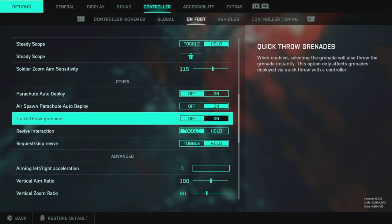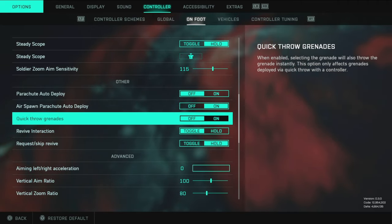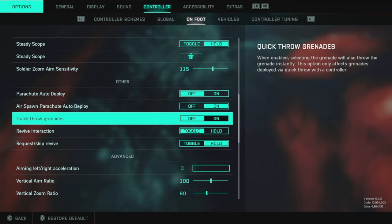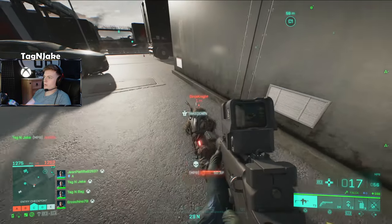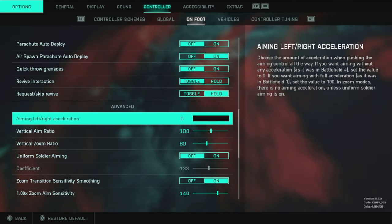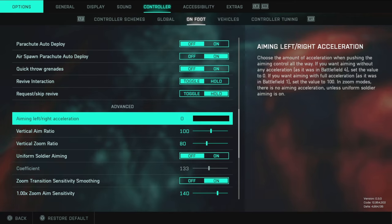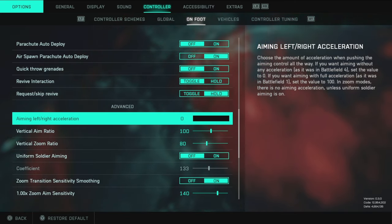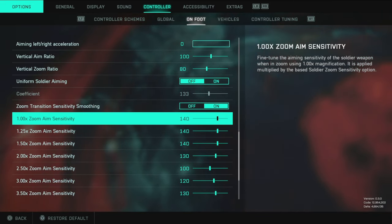Quick throw grenades I have off. If you're going to throw a grenade, get it in your hand, get behind cover, adjust the angle, then throw — you'll get much better consistency and land it exactly where you want. Aim left-right acceleration: zero. Never have aiming acceleration on. It makes your aim speed up over time, causing you to swing past your target. Keep it at zero, just like motion blur — turn it off immediately.